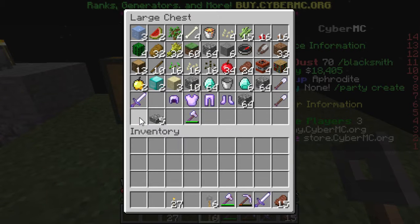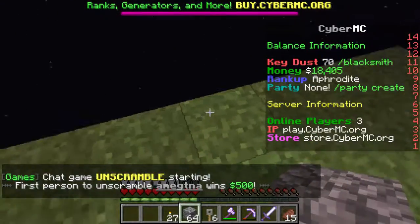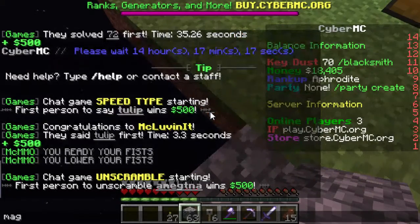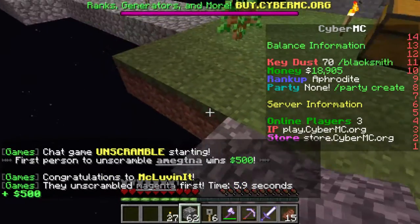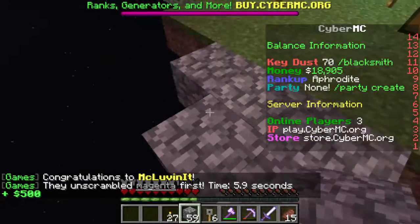Let's grab these crate keys. Should we start using some of those diamond blocks? I don't know — let's just make branches off. I was gonna branch off, so let's just start branching off now.